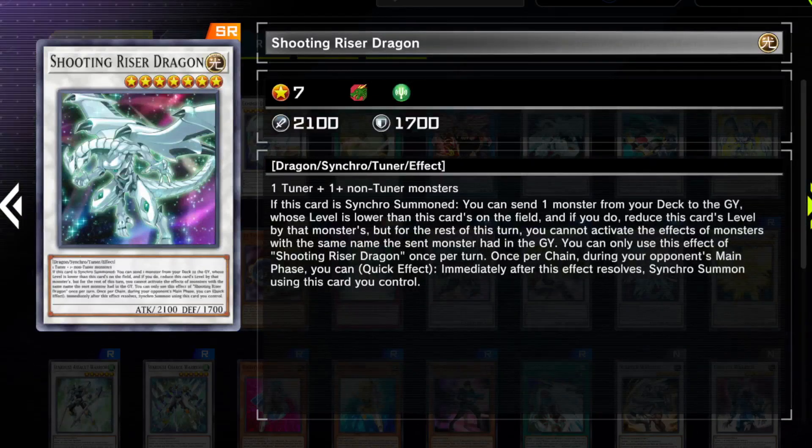We have Shooting Riser Dragon, a card that is actually playable. You can bin one monster to the graveyard with a light restriction that you cannot use its effects that turn — fair enough, because I think La Jinn Chained it. For a level 7 this is fairly good, it's a tuner so you can go into different shenanigans afterward, and during your opponent's main phase you can Accel Synchro. This card is very, very good and has been used in different decks — not just Stardust or synchro decks, but also in Jack Atlas Resonator Red Dragon Arcfiend builds because there's one card you'd want to send to the graveyard.